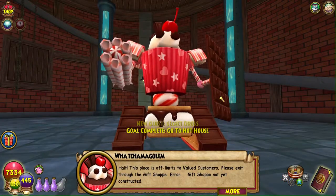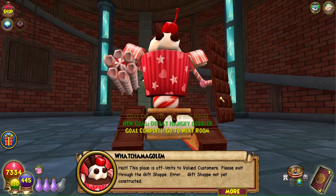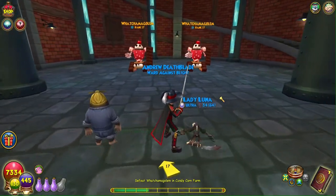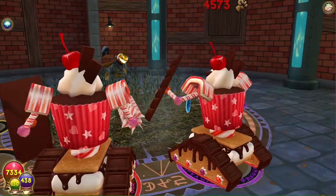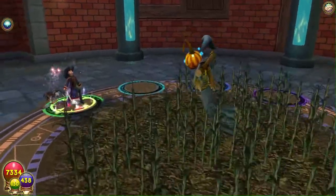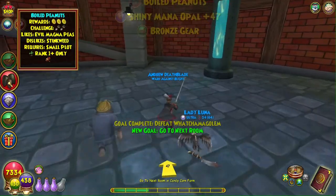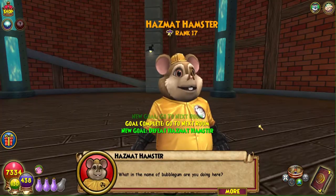This place is off limits to valued customers - please exit through the gift shop. Error: gift shop not yet constructed. We will have to disable security to find the secret ingredient to top this silo. I'll be back once I've defeated the watch golems that are rank 17 ice. I am back, we are killing - did that kill? Yeah it did, nice, gg, easy peasy! They didn't even shield which was good.